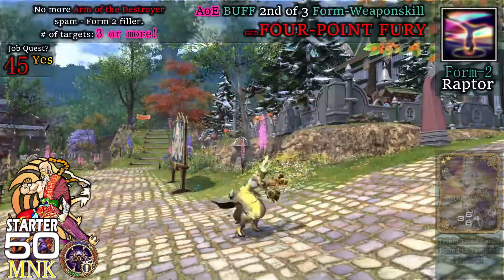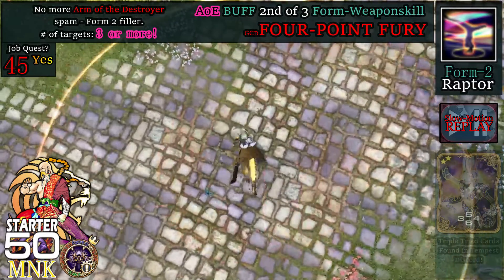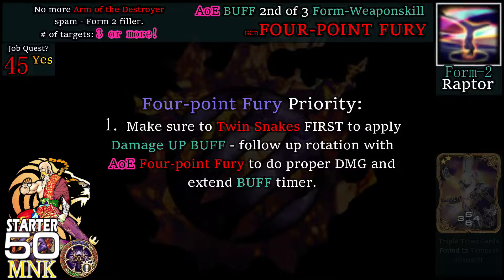At level 45, we get 4 Point Fury, which delivers a weapon skill attack of 140 potency to all nearby enemies. It is the standard AoE used to extend the Twin Snakes buff timer. Number of targets for this GCD is 3 or more.